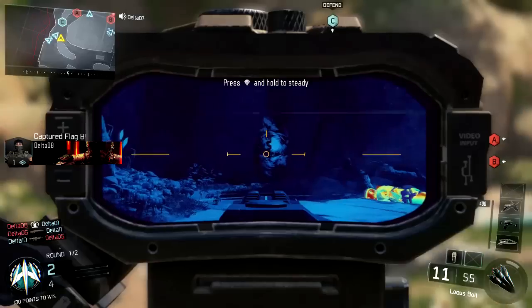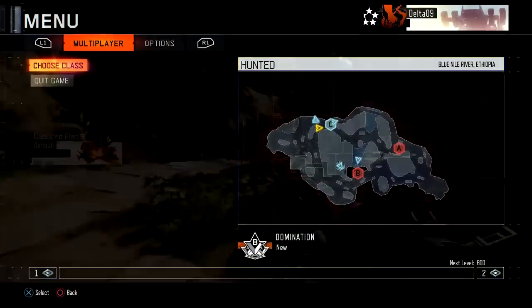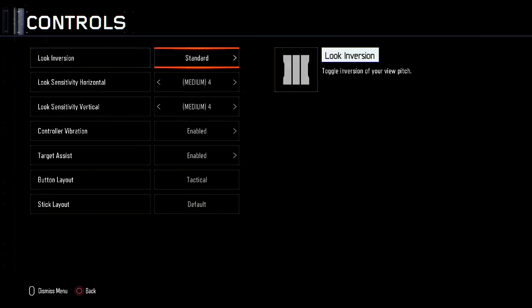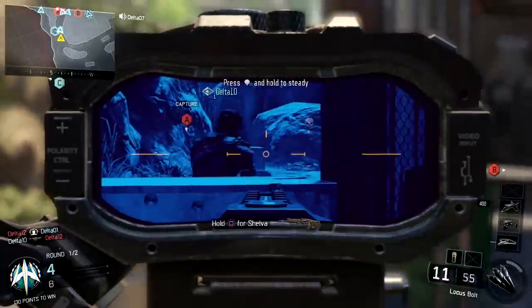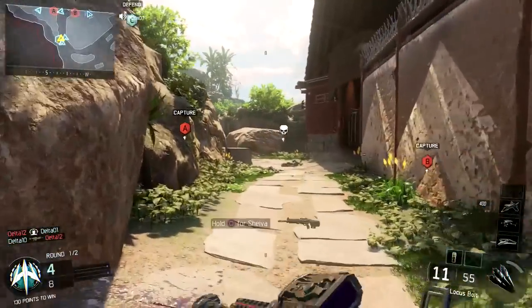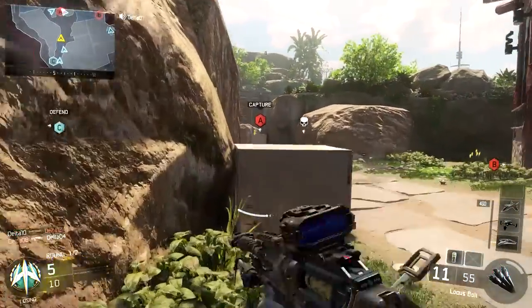You guys can see the perks here: Black Hat, Fast Hands, and Tactical Mask. I almost left the game there — that was an accident. As you can see I'm just switching up my sensitivities, but here we go. I'm using the Locust thermal, guys — remember this, it looks really cool.